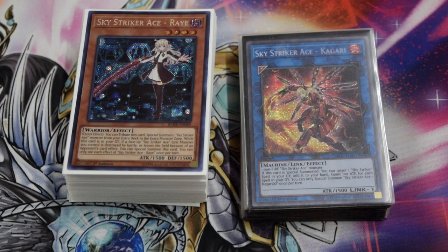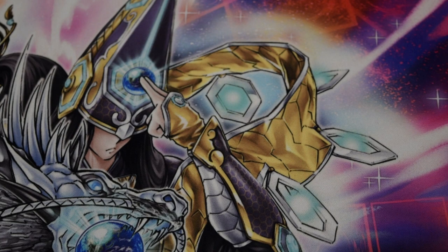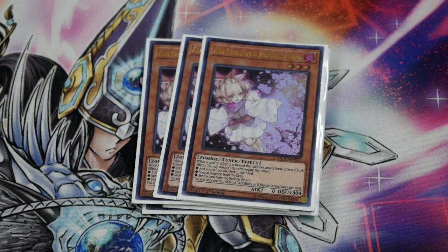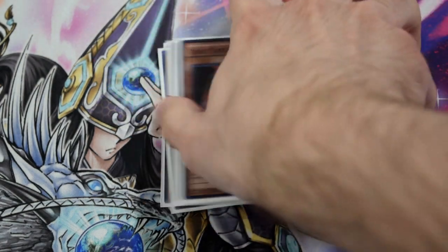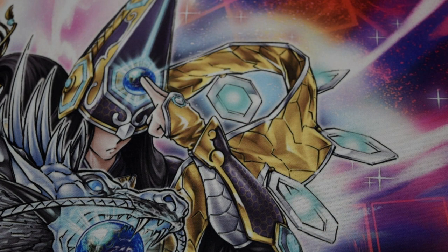What's going on guys, it's your boy DMD and I'm coming over here with my buddy Justin's Skystriker deck profile for the September 2019 format. It's Skystrikers — not even gonna bother with the intro, let's go. Monsters: three Ghost Ogre, self-explanatory, y'all know what these do. Ray gets you to your entire engine, and then Ash and Ogre are hand traps.